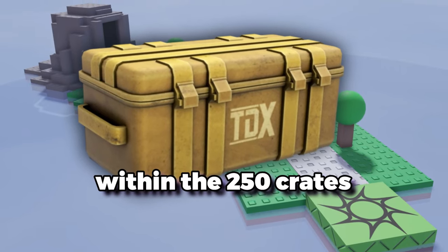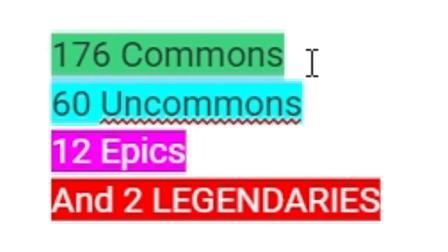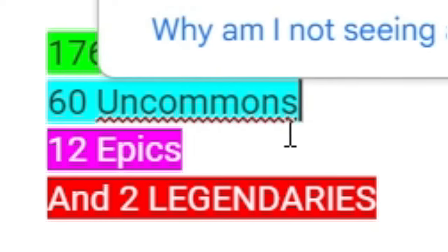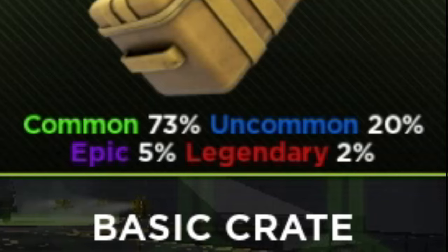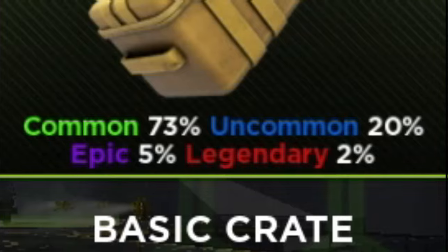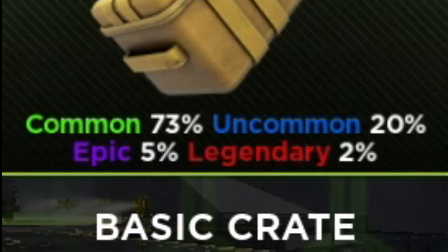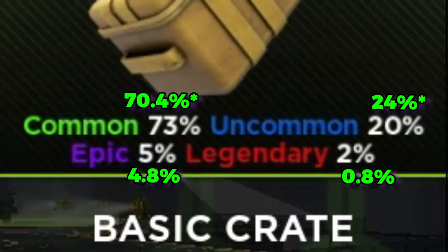Within the 250 crates collectively worth 50,000, we got 176 commons, 60 uncommons, 12 epics, and 2 legendaries. The stated percentages say that commons are about 73%, uncommons are about 20%, epics are 5%, and legendaries are 2%. However, within my 250 crates, 70.4% were commons, 24% were uncommons, 4.8% were epics, and only 0.8% were legendaries. So the chances were pretty closely accurate, but it seemed I was unlucky with the legendary pulls.